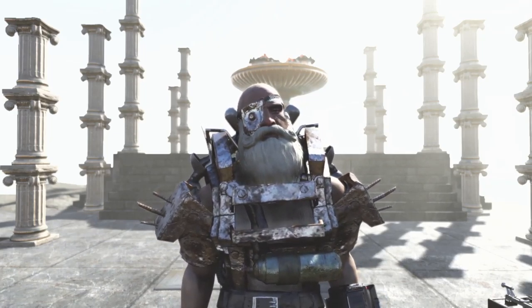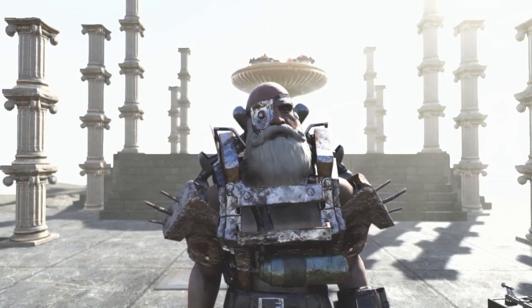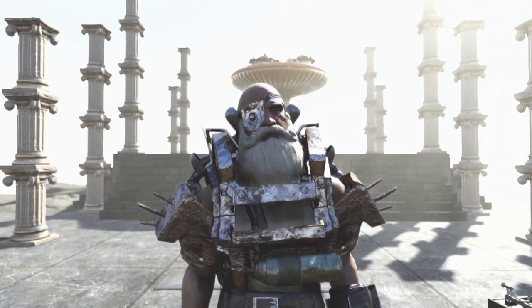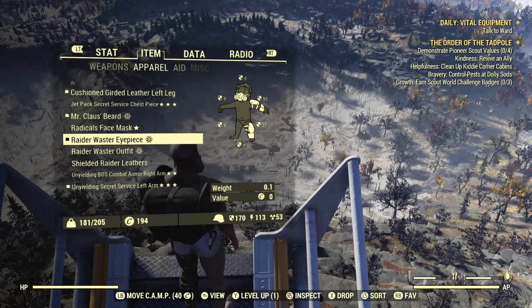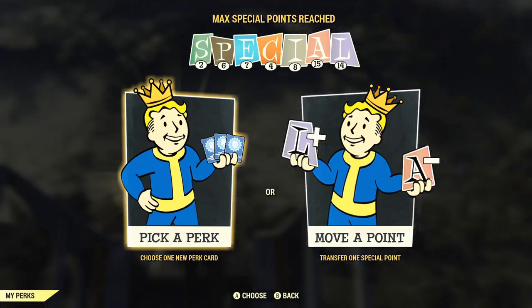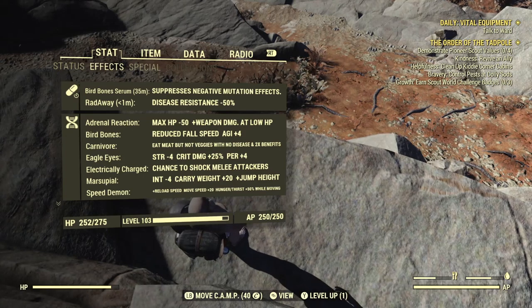Now we are going to add a single piece of acrobatics armor into the test - this is the most damage reduction you can possibly achieve without having two pieces of acrobatics armor. This test will include cushioned leg, bird bones, goat legs, and one acrobatics piece. And barely any health is lost - 252 out of 275.